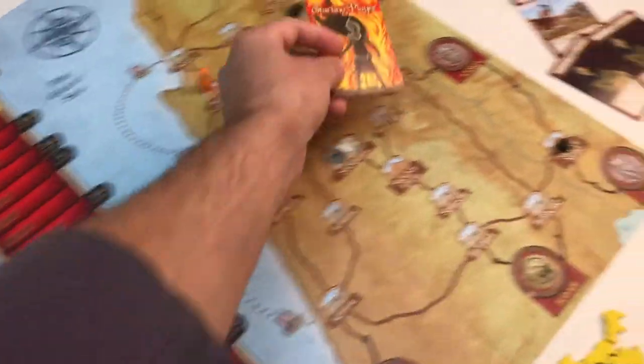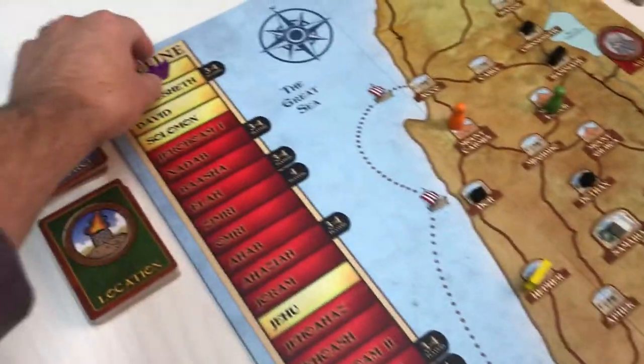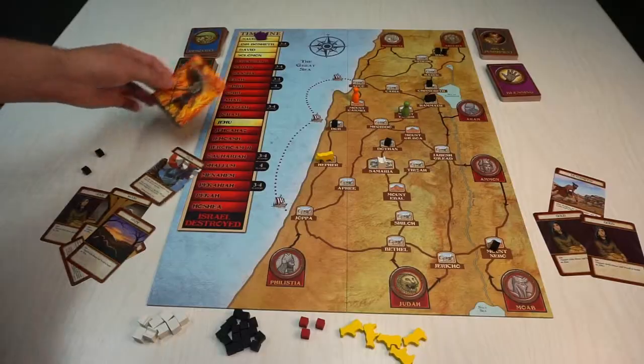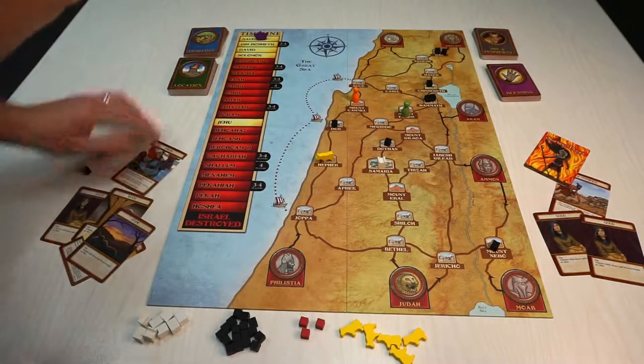After each player has taken their 4 actions, pass the starting player card to the next player. Move the king token down to the next sin line. Now the first turn is over.